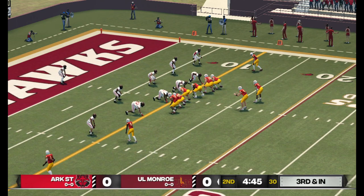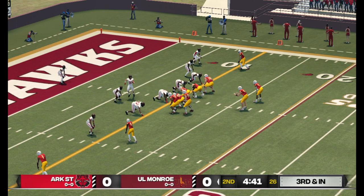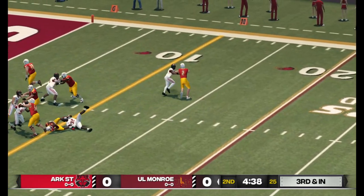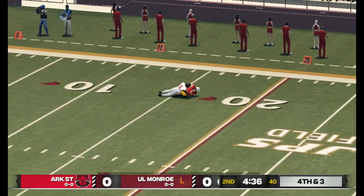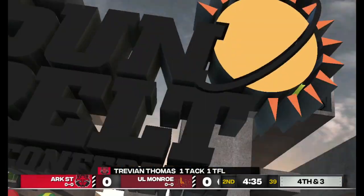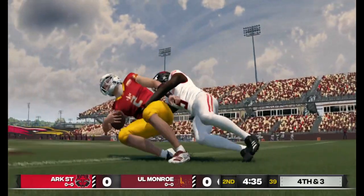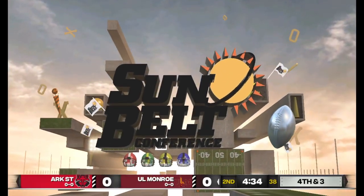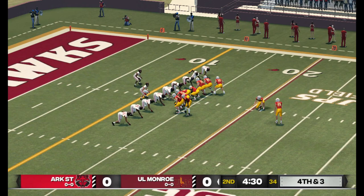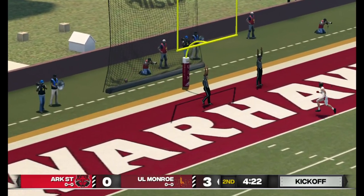Now we'll see how the backup can do after that injury. They got to him before he could get back to the line — that's a loss of three yards on the goal. That brings us fourth and three. It's fourth down; they'll line it up for the field goal. The kick is up and he's got it.